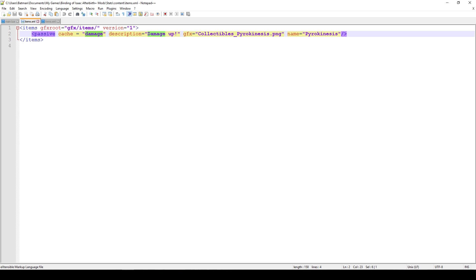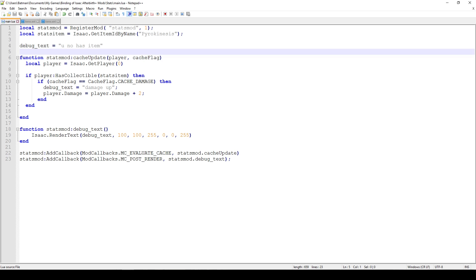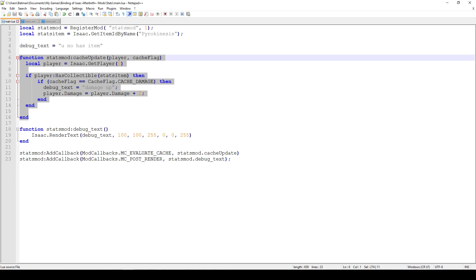Now that we have our items.xml set up — the only thing we added is the cache damage flag — here's the code. The first line registers the mod under the name 'stats mod'. The API version is still 1, so just leave that for now. We get our item name, which is Pyrokinesis like in all the previous videos, and then we have the stats mod cache update function.